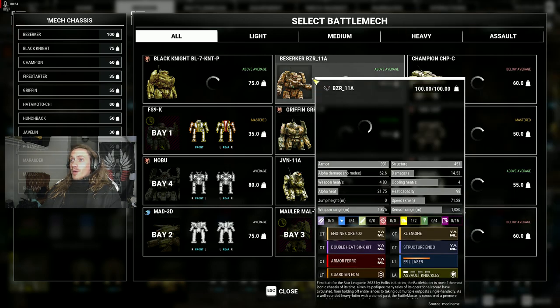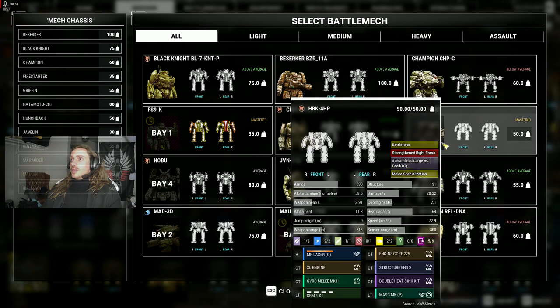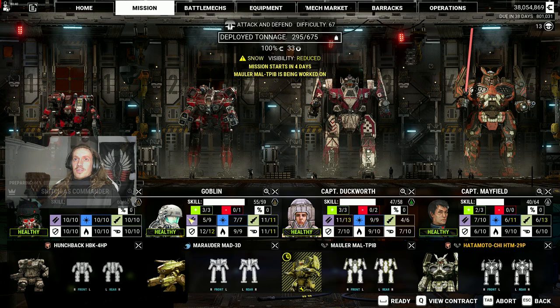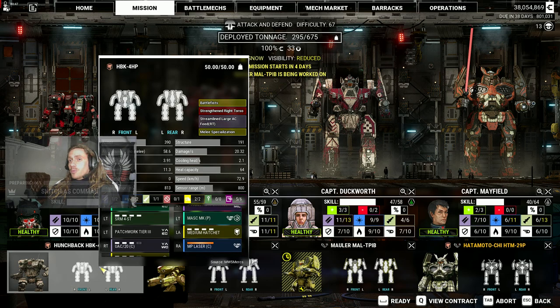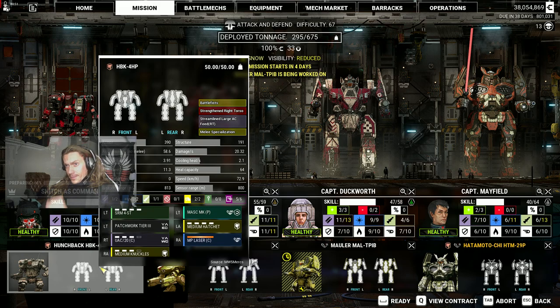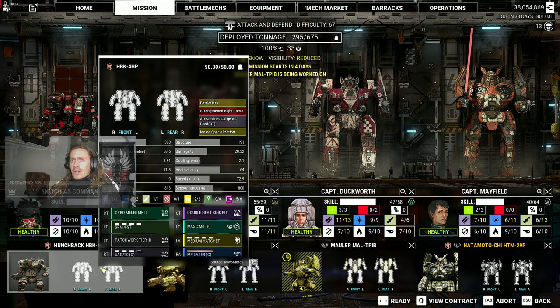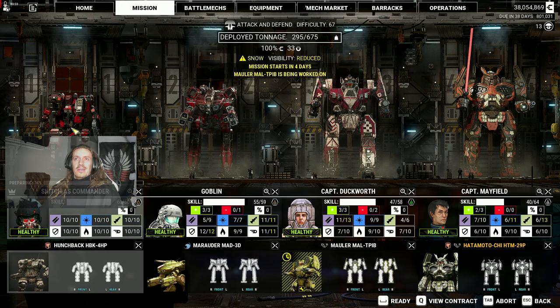Now, this Berserker is probably the one to run because it's got a ton of armor, but I'm stupid, so I'm going to play with this Hunchback. It's heavily modified. We got a Pirate Mask, which allows us to keep running and running. We've got a Clan Ultra AC-20, a couple of Medium Pulse Lasers, Tier 5 SRM-4, and of course a Hatchet and some Knuckles because we're going to be beating and cutting people.